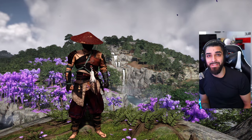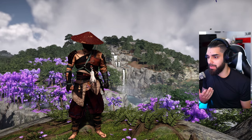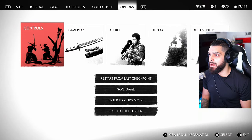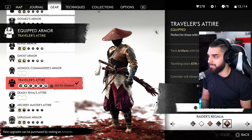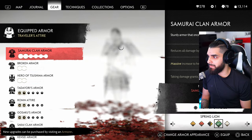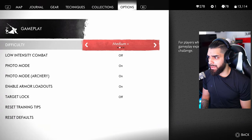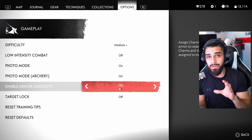I'm going to go down the list of armors and armor sets that I use, but first I want to show you here in the options menu how to activate having a different setup for each one. You'll be able to change your loadout however you want. Go into Options, under Gameplay, and right where it says Armor Loadouts you just have to turn it on.